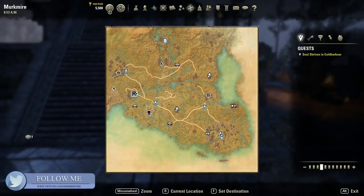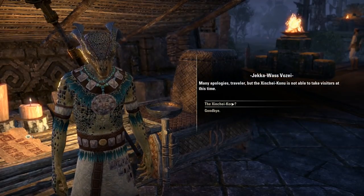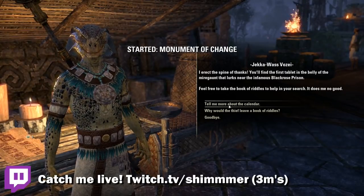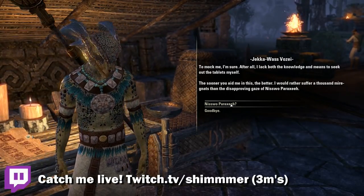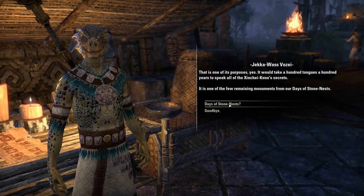The first thing you're going to do is travel to the Zinshei Konu monument, which is located here. Speak to the NPC Jekka Vas Vose, who tells you that the Zinshei Konu monument is an ancient calendar with 12 tablets representing a month in the year cycle. He then tells you that all 12 of these tablets were recently stolen, and he knows of one tablet's location, so the quest is to go and retrieve that one. Take the quest and off we go.